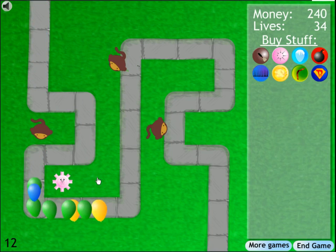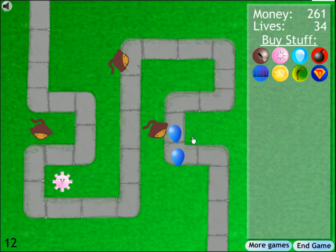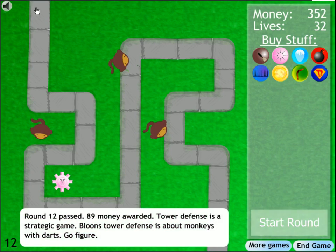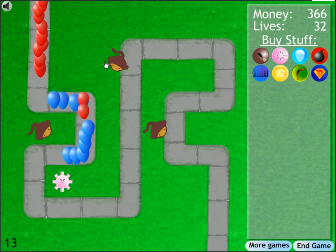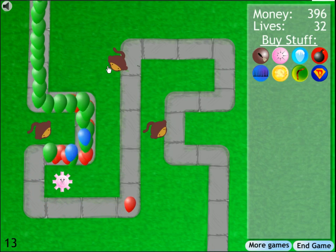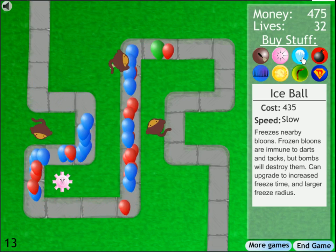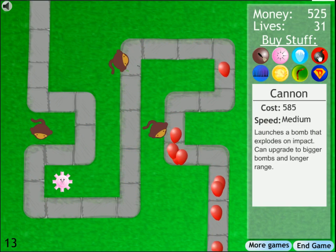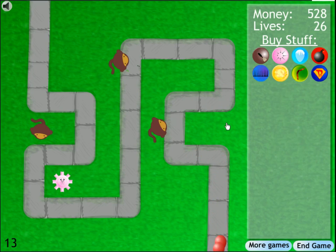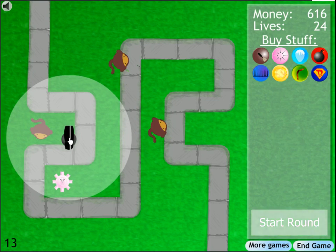Now we get to some of the more unique balloons — you saw the yellow ones which are essentially four balloons. Now we get the rainbow balloon, and this is where Bloons 2 adds a lot more complexity. There are balloons inside balloons inside balloons. The rainbow balloon has two black balloons and two white balloons inside — the black ones are explosion-proof and the white ones are freeze-proof. That's where the freeze tower and the explosives come in.